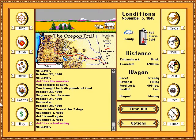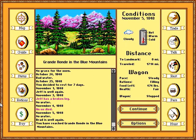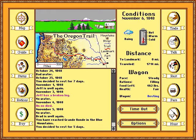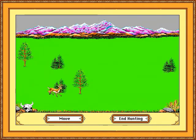Jeff has a broken leg, and an ox died. We're going to make it there — we are so going to make it. That's the Grande Ronde in the Blue Mountains. We'll rest for a little bit for Jeff's leg. It's now November, which means it's basically winter — that's going to be bad if we're on the trail much longer. It'll be constant blizzards. We should probably not rest anymore and just haul ass.